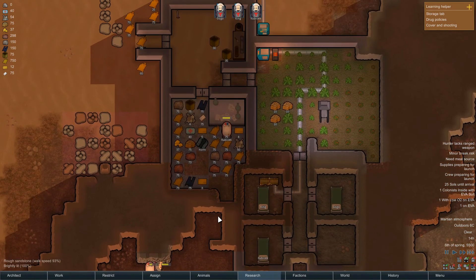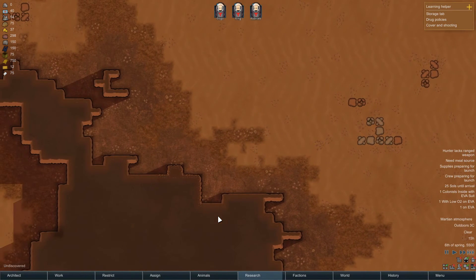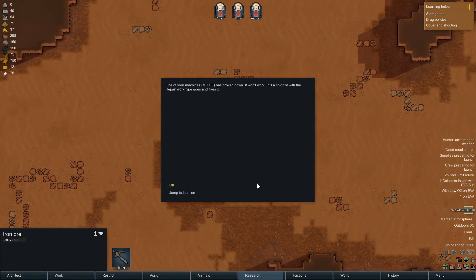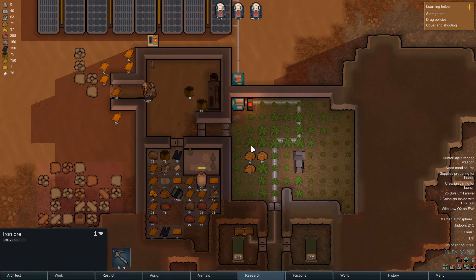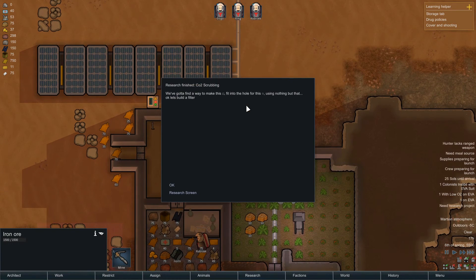Just trying to think how I can expand this base at the moment and keep it heated — there's no natural steam geysers on this map. Oh — don't you dare break down! All right, you go and fix that. If you don't fix that we will have no oxygen. There you go — finish CO2 scrubbing.